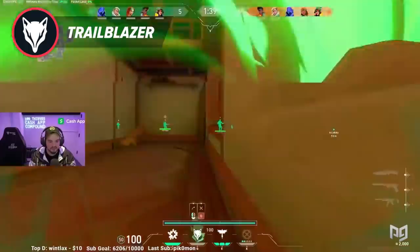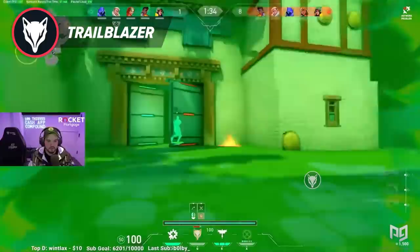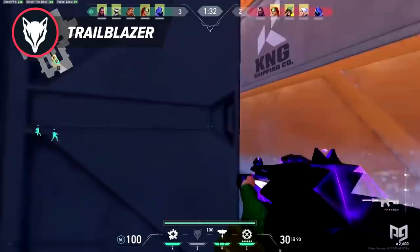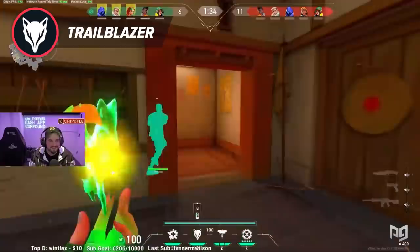The downsides to Trailblazer are that the Predator has a very low field of view and poor visibility when using it, and it has a very short timer of 5 seconds. This Predator Tiger also makes a lot of noise when it travels around the map, so it is prone to be shot and destroyed before it can leap onto someone. While Trailblazer has a high probability of being destroyed, when you are able to use it to its fullest potential, it can win rounds easily. Employ this ability to scout out sites for nearby players and use it when you need to push an enemy off a nearby angle. Trailblazer is a great ability at feeding your team info, gaining map control, and incapacitating enemies, and it is always cost-effective and worth buying.